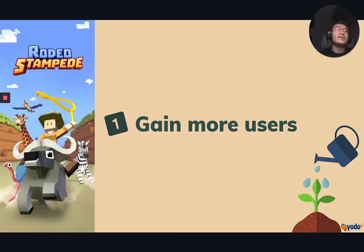A well-run community could definitely help you gain more users. As we all know, user acquisition costs are increasingly high, and to combat the rising costs, we should explore other options to gain new users. And one of the best ways to do it is to use word-of-mouth marketing by leveraging the very people who are playing your game — the fans.